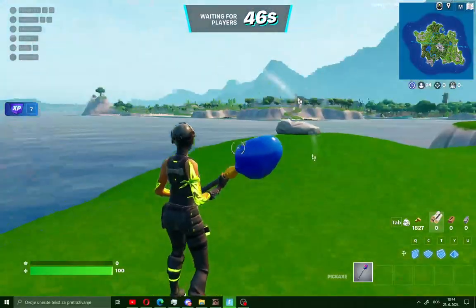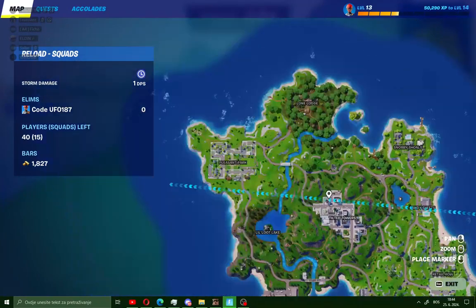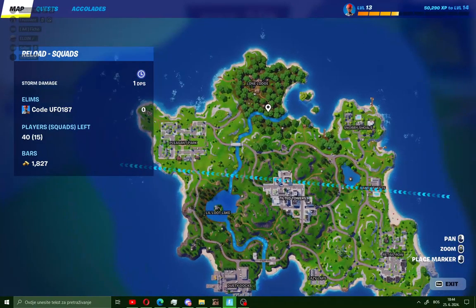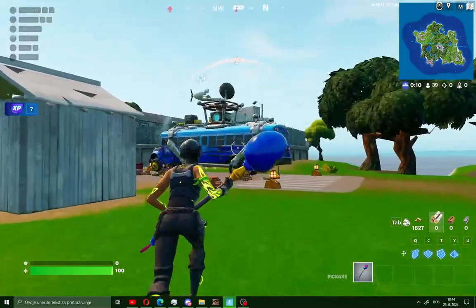As you can see guys, we're now in Fortnite Reload. Click the minimap to see Tilted Towers, Pleasant Park, Retail Row — and that's it, guys! That's how to play OG Fortnite Reload. Easy and fast.